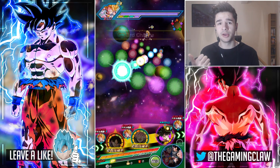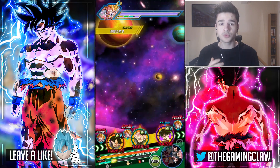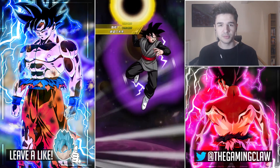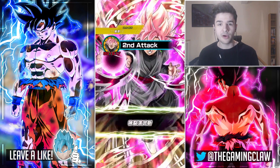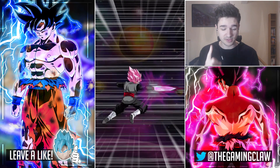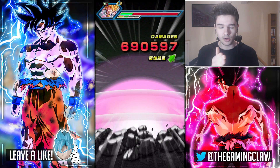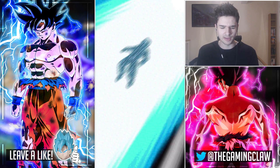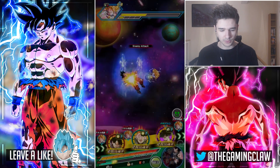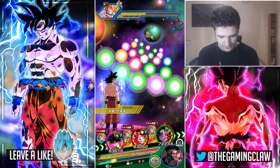Our rotations are going to be pretty much the same throughout the entire duration of the Boss Rush stage. I'm going to have the LR paired up with Super Saiyan Rosé Goku Black, and then I'm going to have the Ultra Instinct Goku paired up with the Super Saiyan God Goku, because they are easily one of the best partnerships in the team and they just work super well together.